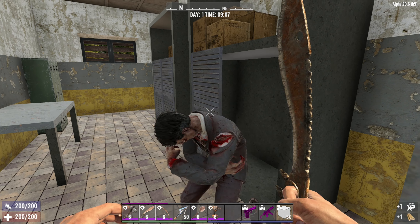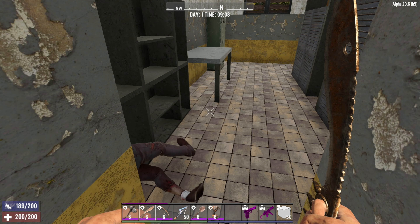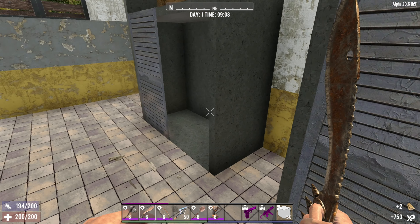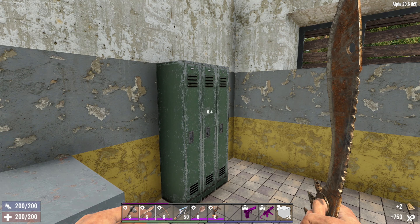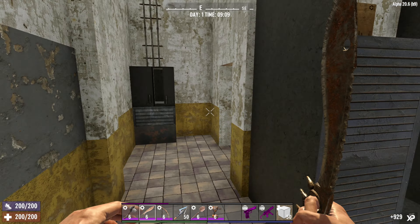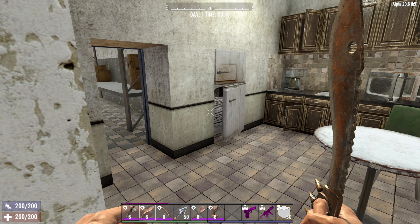I'm guessing a whole bunch of zombies — yeah, we'll just slice a bit of him. Anyone else in here? Nope, sometimes there is though. And lockers in here with some little sewing kits. Nothing else much — maybe a cupboard and then a kitchen.